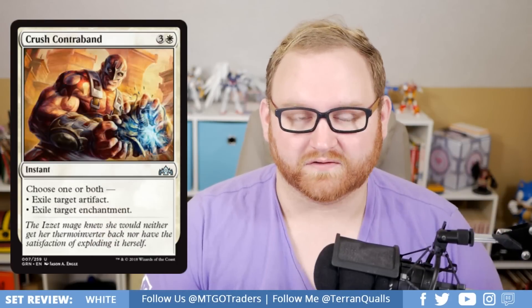Crush Contraband is a four-mana instant — choose one or both: exile target artifact, or exile target enchantment. This card is much better than I thought because choosing both means you can exile a mana rock and an enchantment like Conclave Tribunal simultaneously. Probably not great for standard, maybe some sideboard action. For draft and sealed, this is definitely a sideboard card with narrow focus — you're not seeing many enchantments and artifacts in game one. Put it in your sideboard and bring it in game two against opponents running lots of auras, enchantments, or artifacts like the lockets in the set.